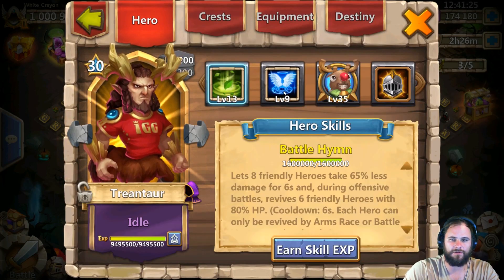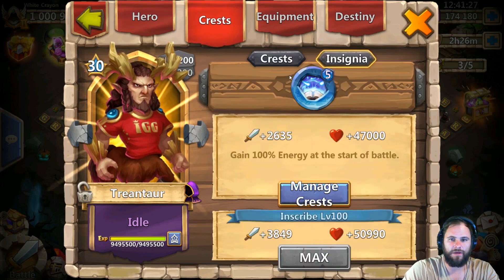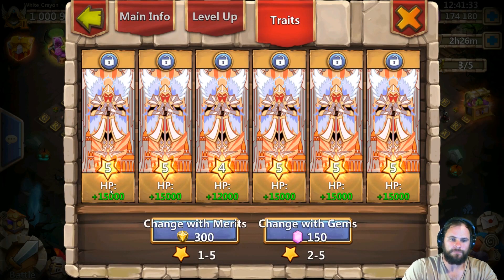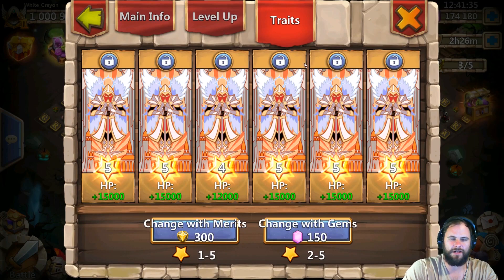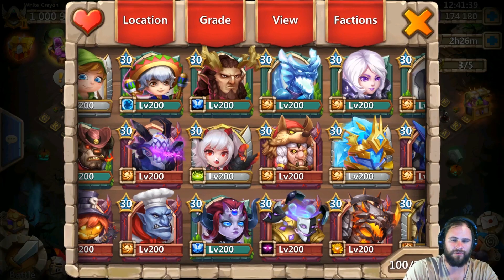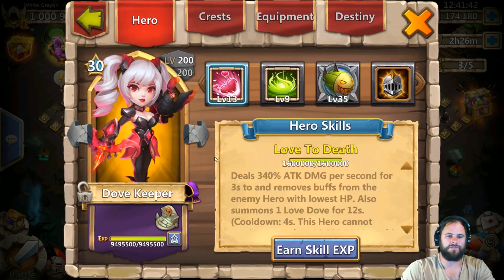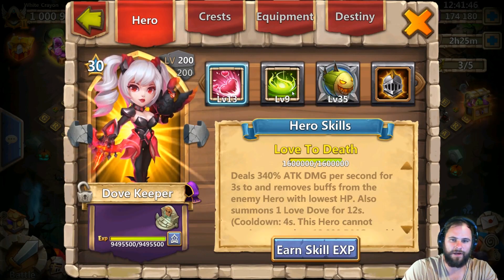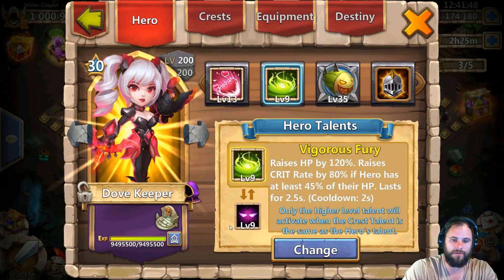Trentar at breakthrough 30, 13 of 13, nine of nine Revive — we have five because we don't need anything, I just need him to get one proc off. As soon as you put him down he's going to get a proc. And then this very sexy Dove Keeper — we have breakthrough 30, 13 of 13 with nine of nine Vigorous Fury. We also have Unholy Pact as a second talent.